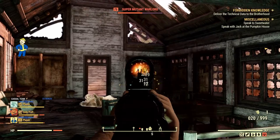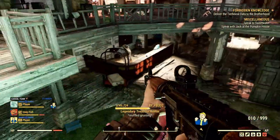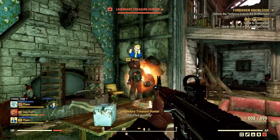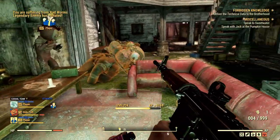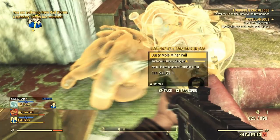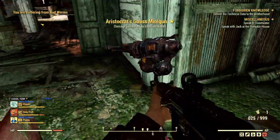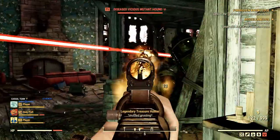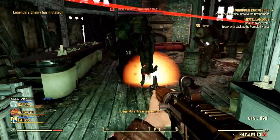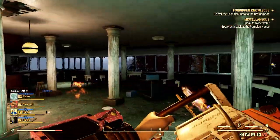If you're new to Treasure Hunters, this is a limited time event that features legendary mole miners that drop treasure. This event is excellent for farming rare plans, scripts, and even caps. You can get caps by selling all your unwanted loot either at the train stations or in your personal vending machine at your camp. If you need to know what the rewards are or which rewards are the rarest or most expensive, check out my other guides linked in the description below.